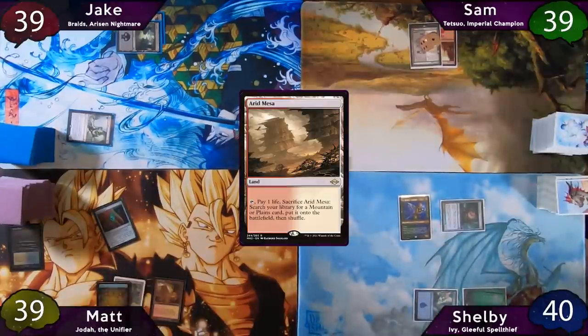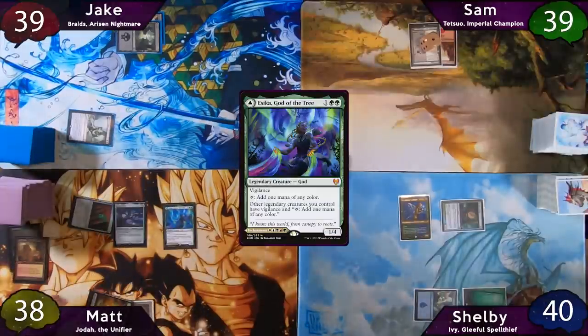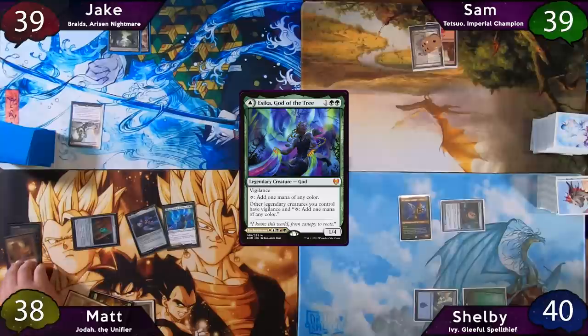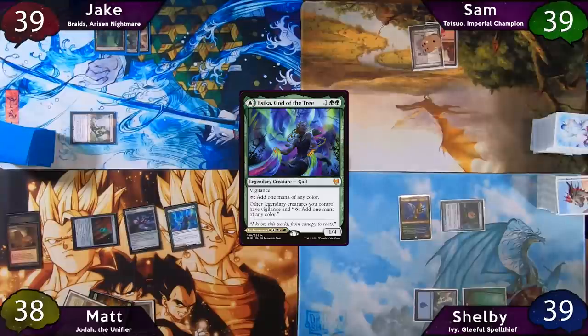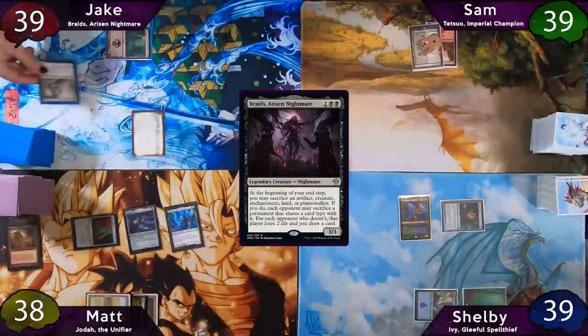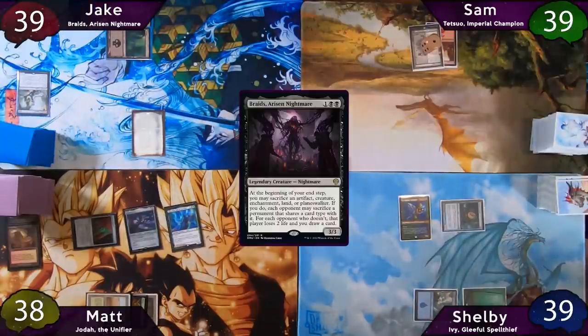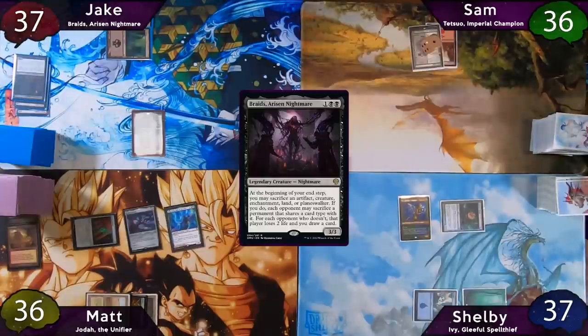Matt plays an Arid Mesa, immediately cracks it, and shortcuts by casting Shadowspear and Esika before searching for a Savannah, then passes. Jake plays another Swamp, swings for one at Shelby, and in post-combat casts Braids, Arisen Nightmare. At his end step, Braids triggers and he sacrifices his Nether Trader. All opponents decline the trigger, losing two life each, and Jake draws three cards. With nine cards in hand, Jake discards Satsuel and a Morbid Opportunist.